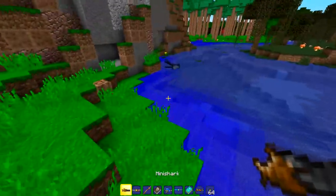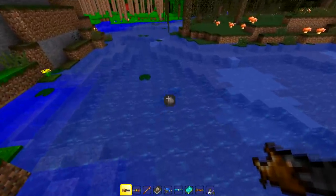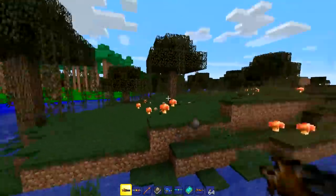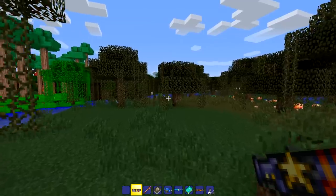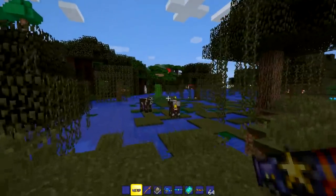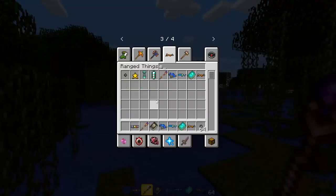We got a bunch of ranged weapons - the mini shark. Oh, that is NOT too loud... it's very loud. We have the star cannon, at least not as loud as the mini shark. It does good damage too. Then the amethyst staff - maybe I don't have mana.